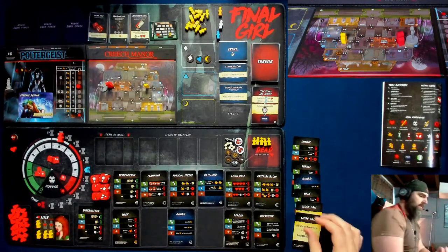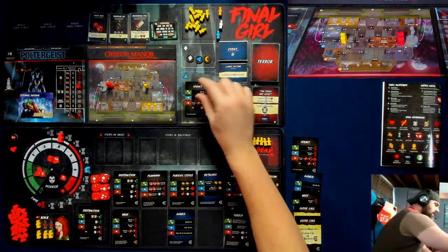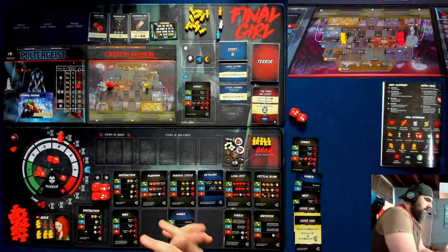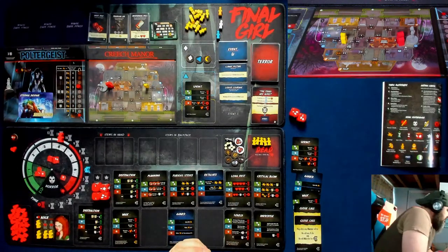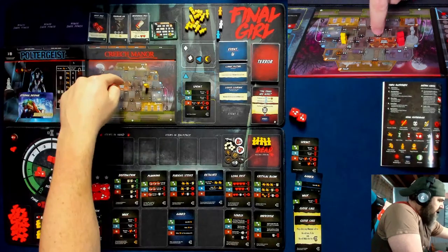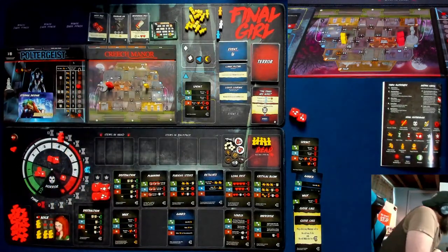I'm going to start going up this house and just search until I find Carolyn. I'm going to roll two dice — not a double success, but I could discard two cards to get one success. Actually I'm one-two-three-four-five from the closet and one-two-three-four-five-six from the attic. Yikes, yikes, yikes, and yikes. I'll discard two cards to move two — time goes down one, back to five — and then I move here and here.